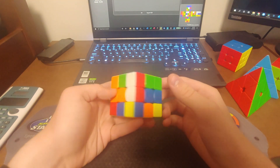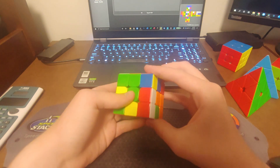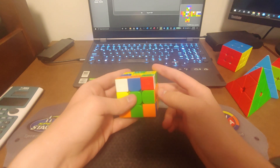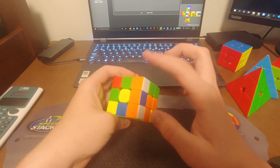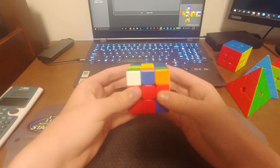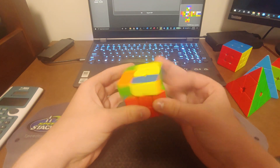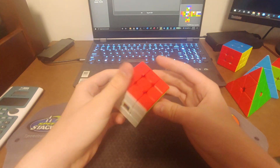The shorter solution has a similar start with R2F, then U D prime R, then I can insert this pair and cancel into starting this one like this, then insert this in the back, solve red-green, and then the 7-move OLL and again a PLL skip.